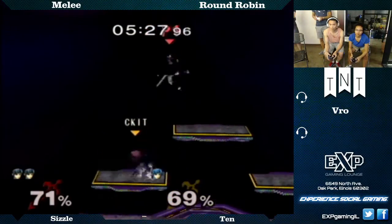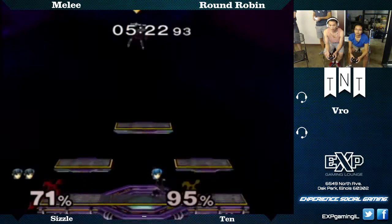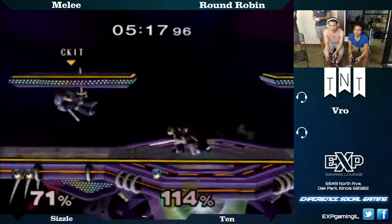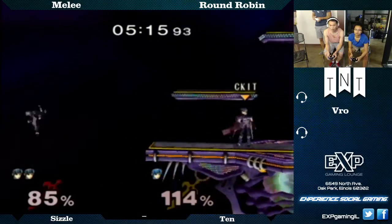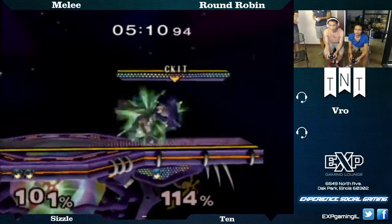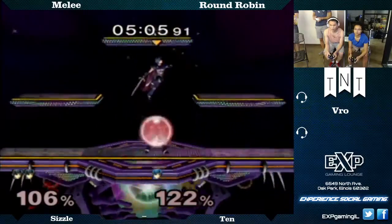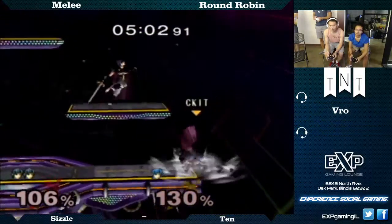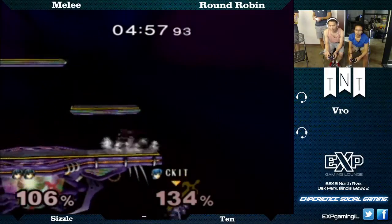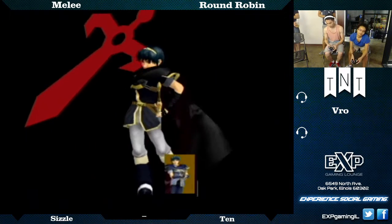Lauren waking up with an up tilt. Good DI on both of their parts to get away. Not so good on their move choices — not understanding DI's groups. Big smash from Lauren. Can she take the stock? She gets the nair — barely mispositioning it. Good job canceling. She wakes up, wakes up spot dodge, full hop. Sizzle trying to cover the platform. It's just hard underneath — you have to position so perfectly.